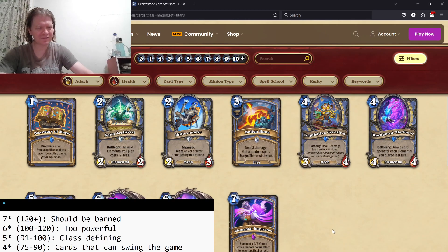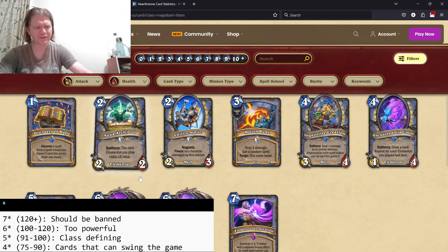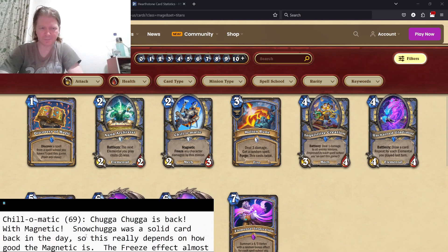The problem is they have things that really need three or four spell schools to be useful, and they're not going to get that. But they do get random class cards and different spell schools. So let's run through the Mage cards here.